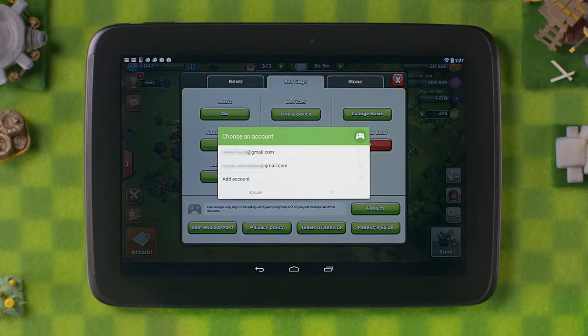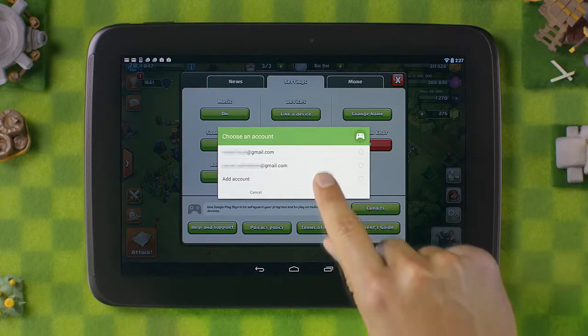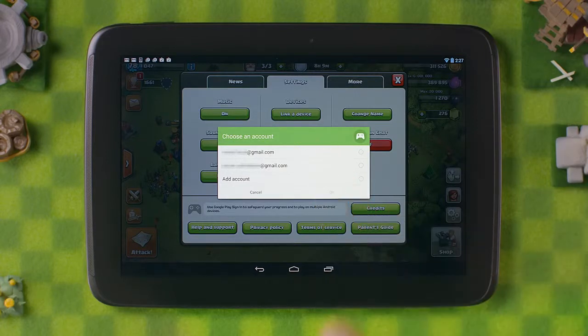As you can see, there are a couple of accounts currently being used on this device. You will need to be absolutely sure that you select your own account to proceed. That's important. This is because in Clash, your village can only be attached to a single Google account, meaning your village will permanently attach itself to the first account selected that has no village attached to it. So protect your village!